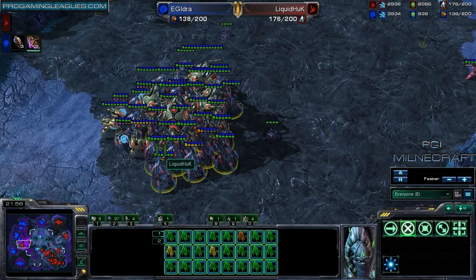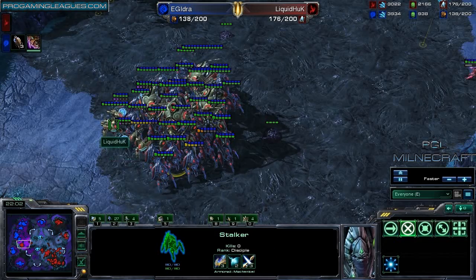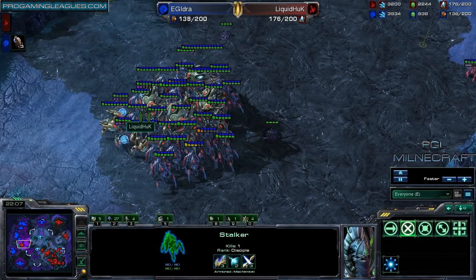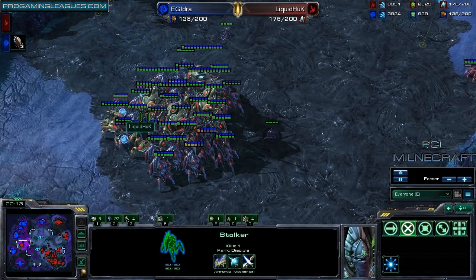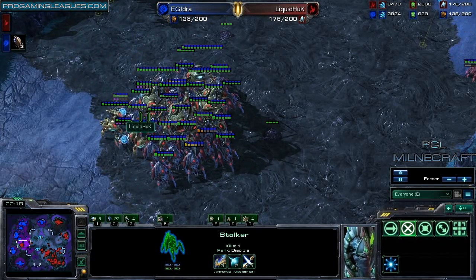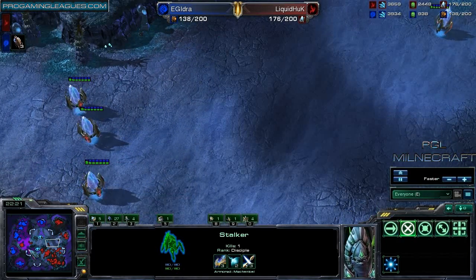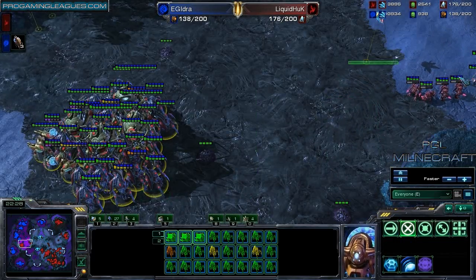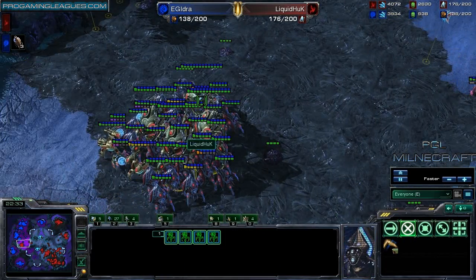A lot of games in StarCraft are like that. Look at those upgrades for Huck — really nice upgrades. It's pretty rare that I see someone get the shields upgrades. That's the danger of being Zerg: you have to be able to fight and then re-max. Generally Zerg wants to fight away from base, so when they re-max and the Protoss army's here, Zerg's able to pull all their units together. He was also getting all Zerglings, so I'm a little curious about that decision.